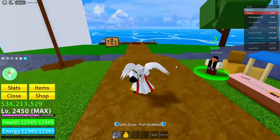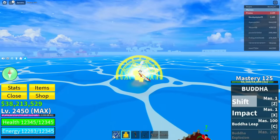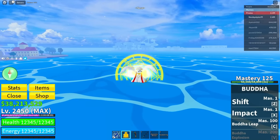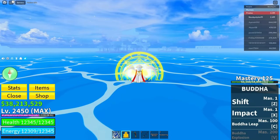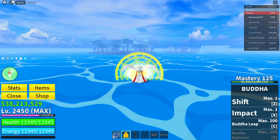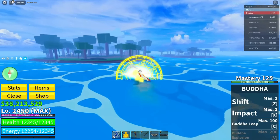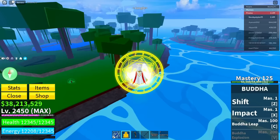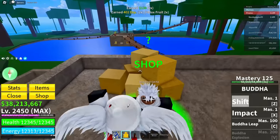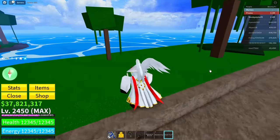Now go over to the jungle area. Once you're there, get yourself a fruit from the Blox Fruits gacha. If you don't have enough money, go do some quests first to earn money. Come back, click on the Blox Fruits gacha, click on random fruit, click buy. I got the dark fruit.